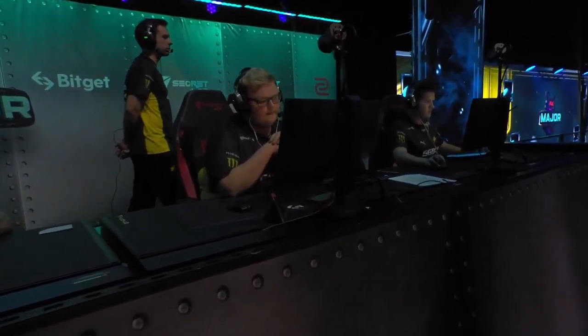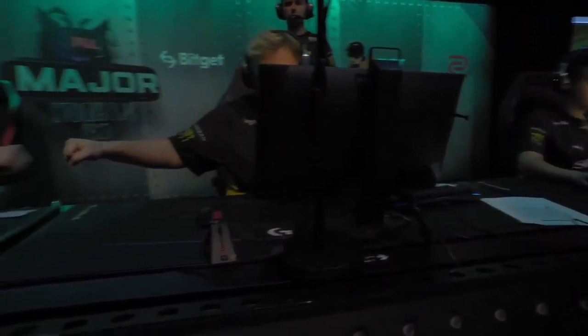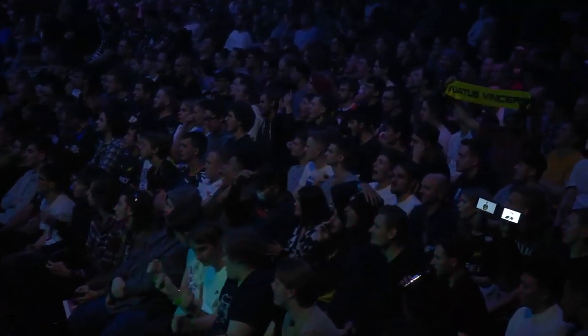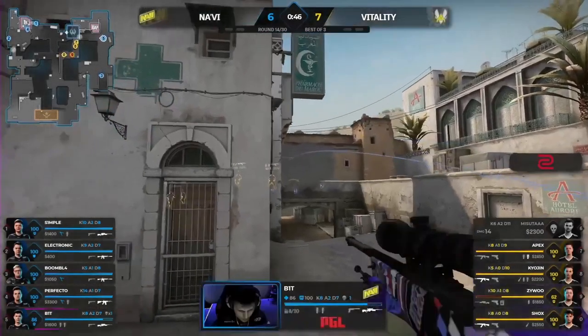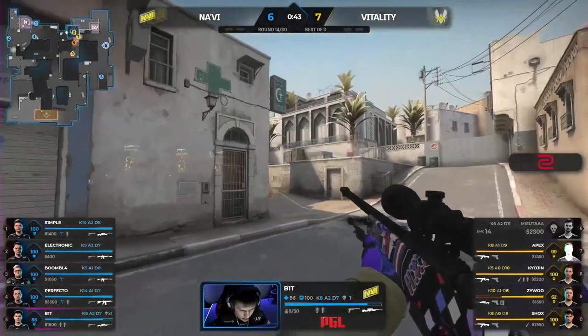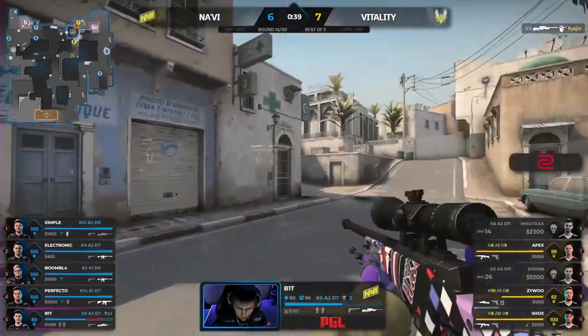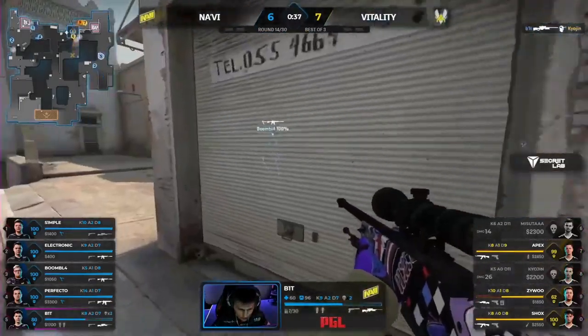Zywu doesn't even get a chance to fire a bullet — very stifling approach from Na'Vi in a round where Shox felt like the round-winning flank. He comes out, Simple's not looking, he goes down. Can Bit really defend this side on his own without Boomich? Turning flashes, the shots are shy. Second one — screen is white, but he does find the head. Two from Bit, and now they can play for the retake.